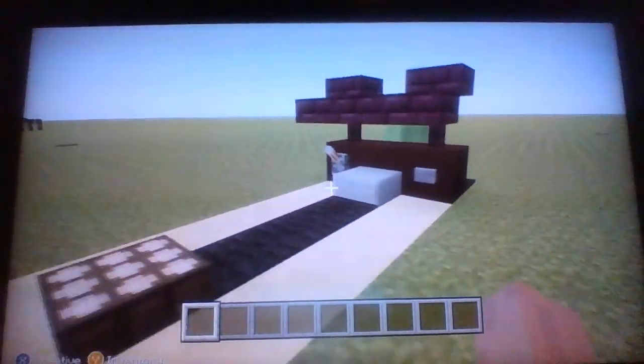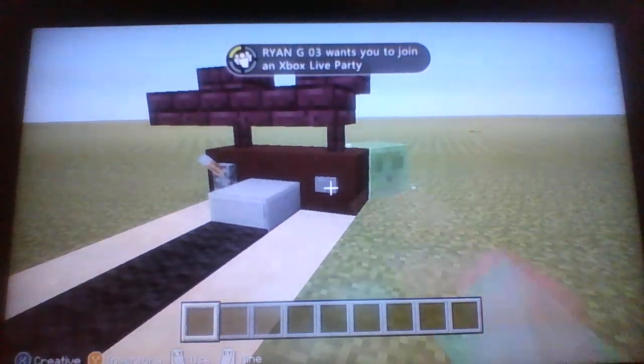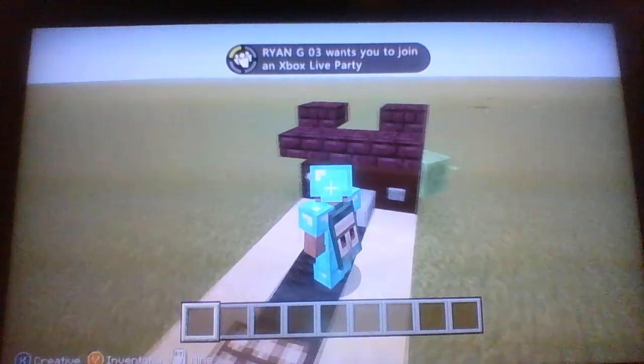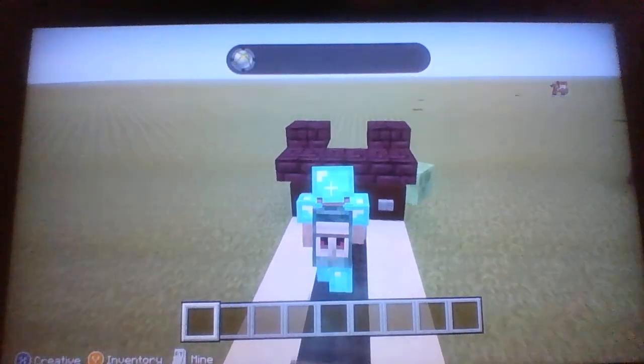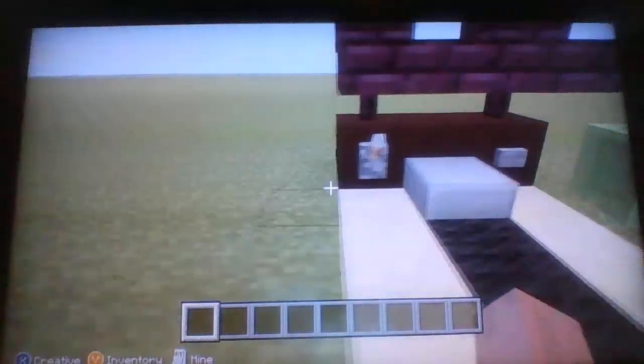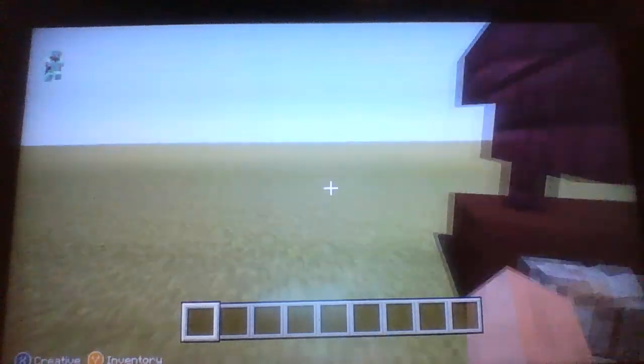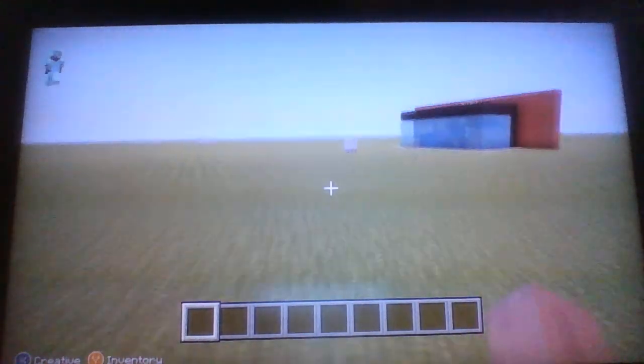Now here is a treadmill. FedEx didn't really know exactly how to build one, but what you do is first push this button. If you walk, you can move forward. But if you don't walk, it'll actually push you back. To shut it off, you pull this lever right here, then pull it up again. That's how you use the treadmill.